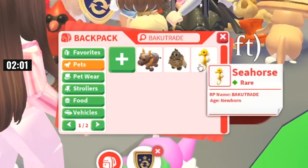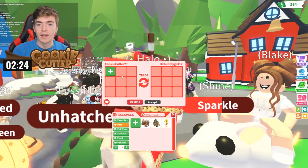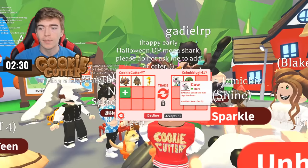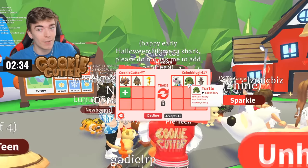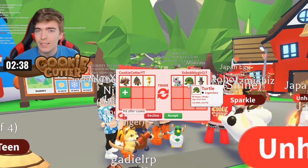Every single pet that I receive will be labeled so I can keep track. I'm now going to tell the chat something big brain — I'm going to go and trade three rares for one ultra rare. I'd happily also take a mega neon cow and a turtle, but I have a feeling they're not going to accept that trade.